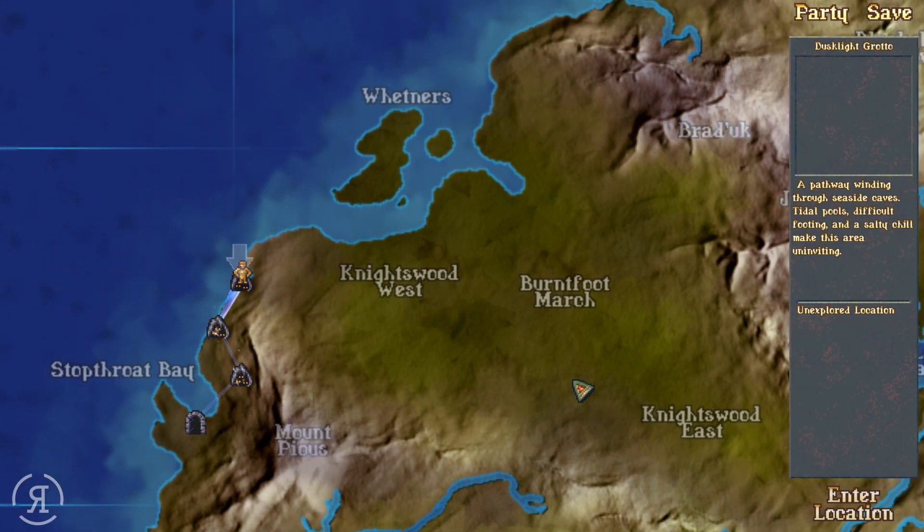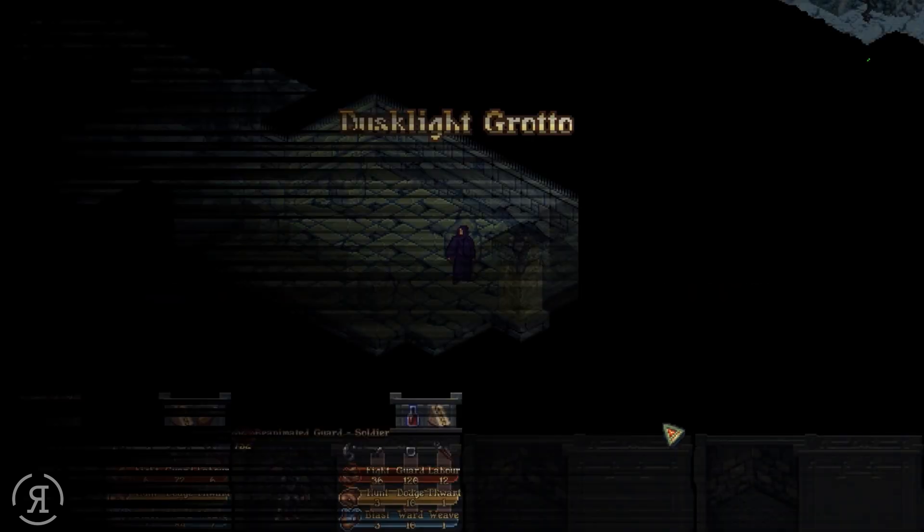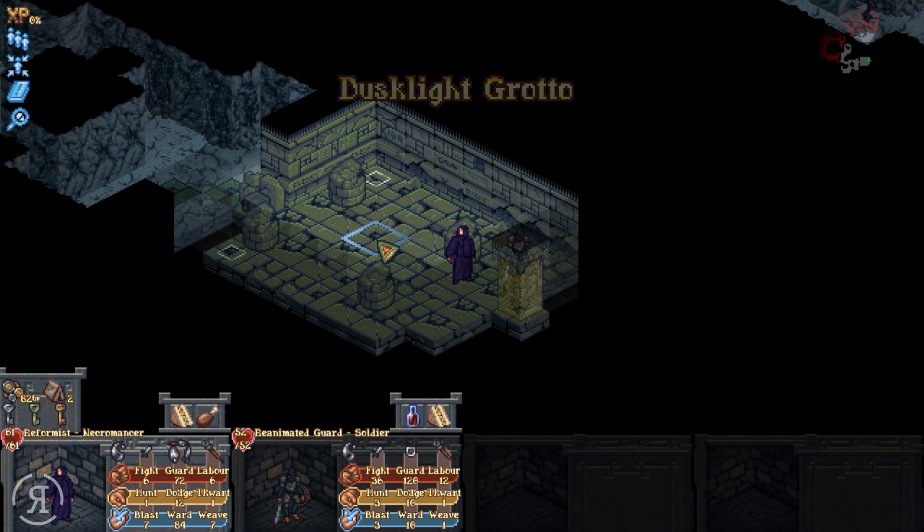A pathway winding through seaside caves, tidal pools — difficult footing and a salty chill make this area uninviting. Let's enter. Dusklight Grotto. We have a little bit more HP on both of our fellows now, so that's great.